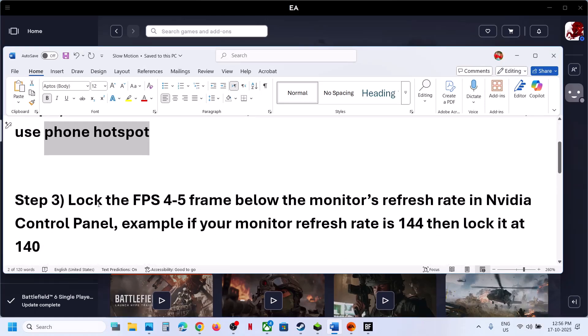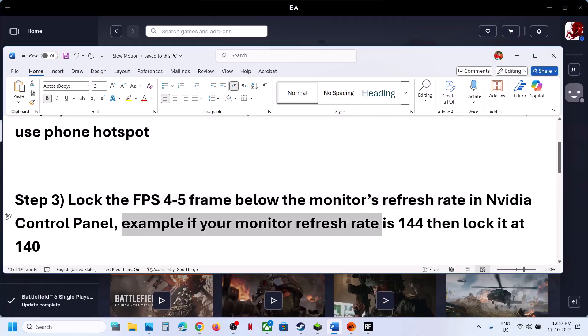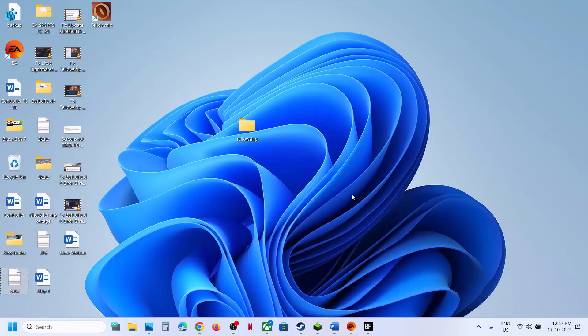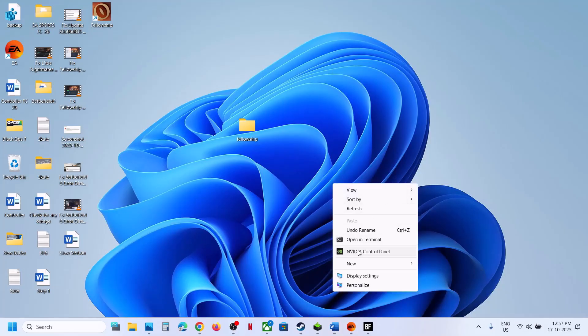If still not working, you can lock the FPS 4 to 5 frames below your monitor's refresh rate in NVIDIA Control Panel. For example, if your monitor refresh rate is 144Hz, lock the FPS at around 140 or 139. Go to your desktop, right-click, click Show More Options, then click NVIDIA Control Panel.